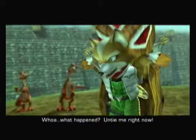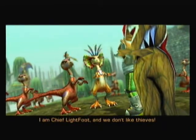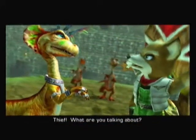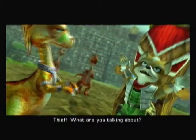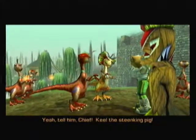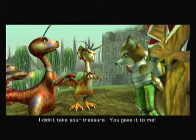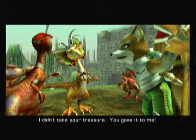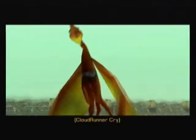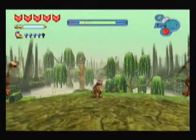What happened? Untie me right now! I am Chief Lightfoot and we don't like thieves. Speak for yourself. Thief? What are you talking about? You take our treasure and give it to the stinking shop class. Yeah, tell him Chief! Kill the stinking people - best line in the whole game. You give it to me. Let me show you what we do to thieves. Use the flame command at the right time and I'll help you get out of here. So this is a quick time event.